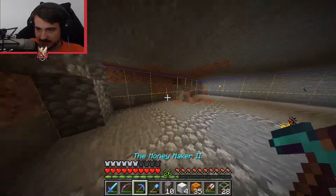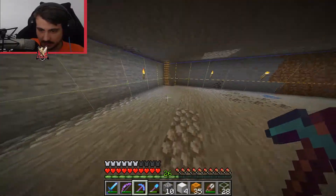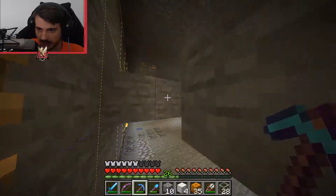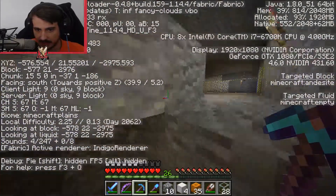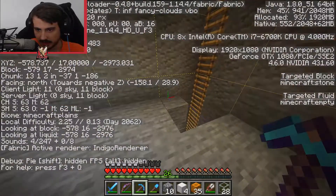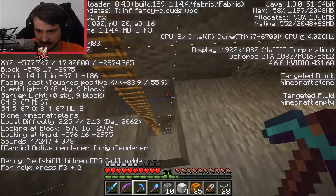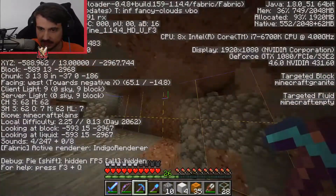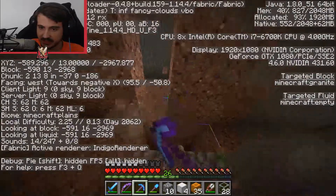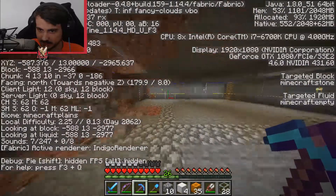We've got two layers done and we're going to build one more. You can build this up to height 40 — slimes can spawn from everything between height 40 and bedrock height, so you don't have to worry about that. It just needs to be a slime chunk, and light level doesn't matter, so you can make it as bright as you want.